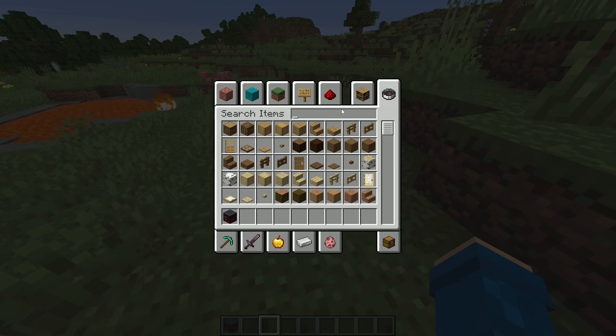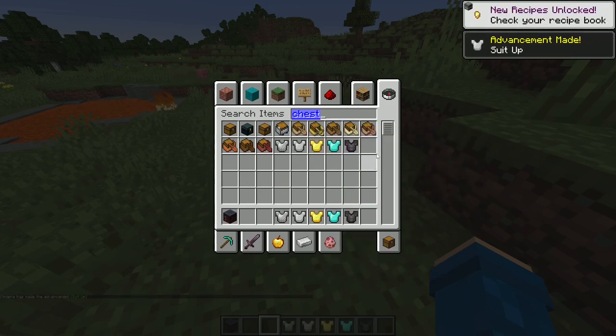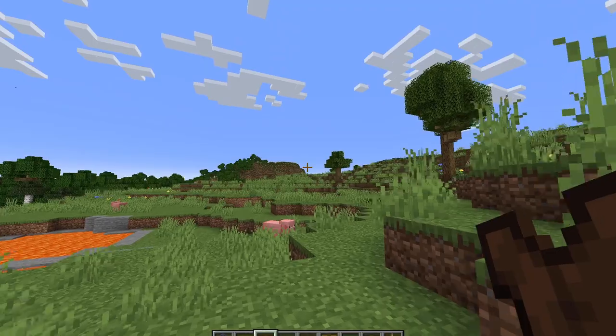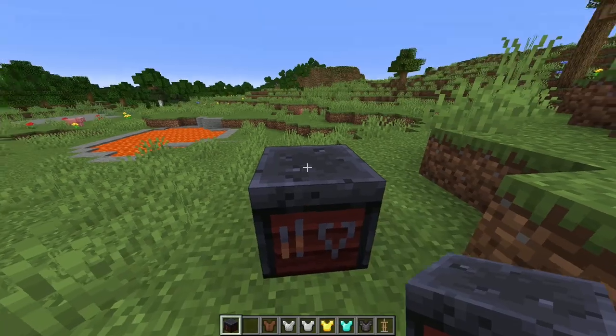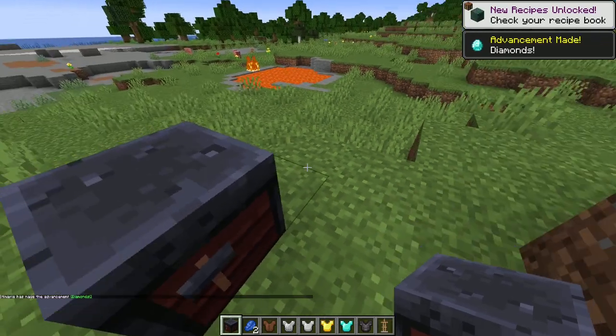I'm gonna get a chest plate for the main example. Let's just do a regular one — this one, this one, this one, this one, and also a leather chest plate. But we're not gonna go through all of them because that'll take too long. I have a feeling this is gonna take three years. I need to use a material as well. Will amethyst work? Does amethyst work? We'll just check if these work.